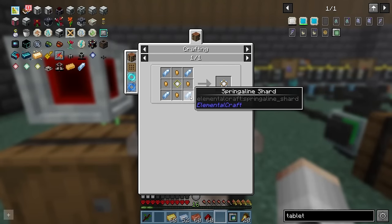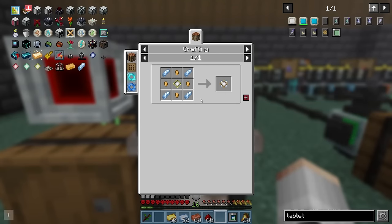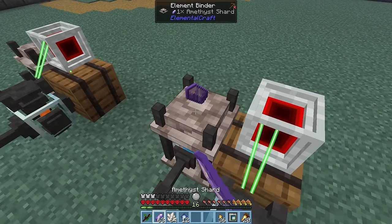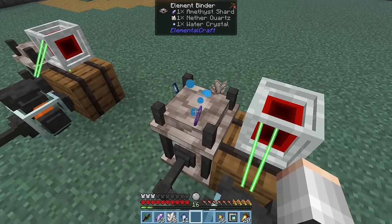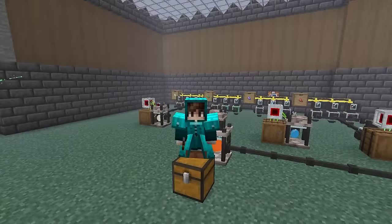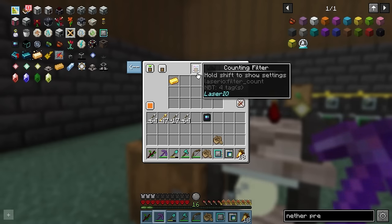We need some swift alloy nuggets plus some spring align shards in order to progress and make a strongly contained crystal. The spring align shards are made with amethyst shards, quartz, and a water crystal above some water essence — another one we're going to want to automate. Which thankfully, we can do with lasers. We just need to use counting filters instead of basic filters.